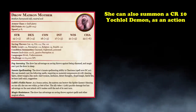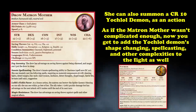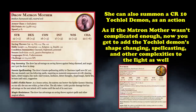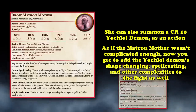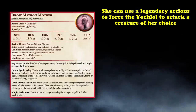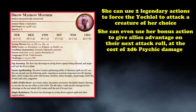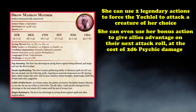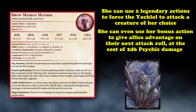The Drow Matron Mother can also summon a CR10 Yochlol demon as an action — a shape-changing spellcasting monster in its own right, adding all the Yochlol's complexity to the encounter. She can even use 2 legendary actions to allow the Yochlol to attack a creature of her choice. On top of all this, she has a constant bonus action ability to give advantage to allies on their next attack roll, at the cost of a little psychic damage, courtesy of the evil god Lolth.